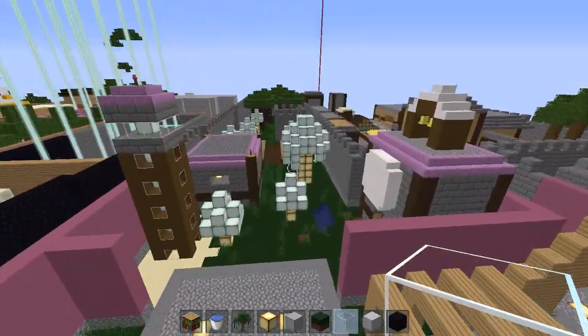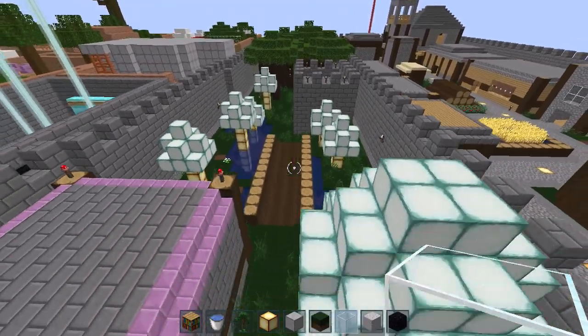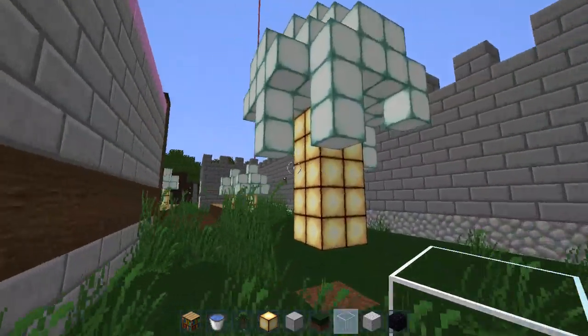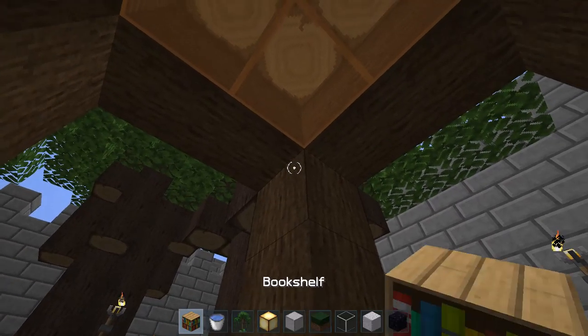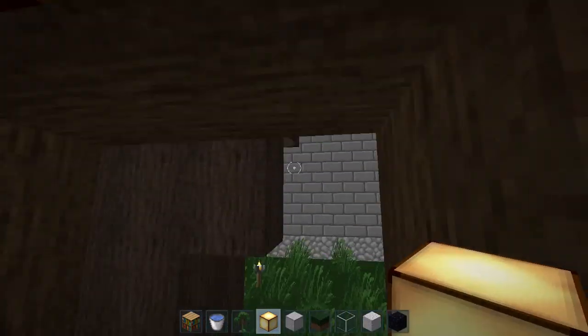Continuing down here, we do have a new area, which is the more side town-like builds. These are just small little areas — I just put glowstone trees. And I put a well here. This is like something interesting to look at. If you guys want something really cool about the map, this is a new area you guys can always go check out.